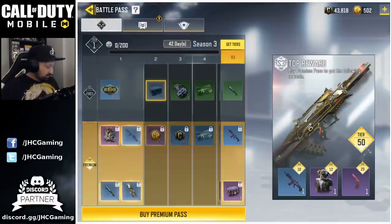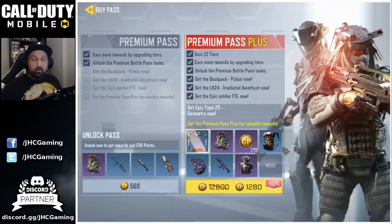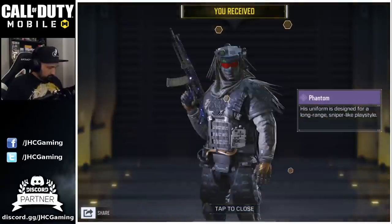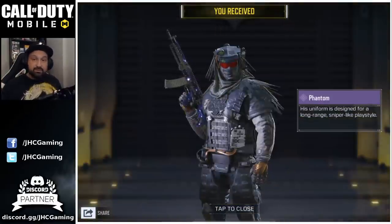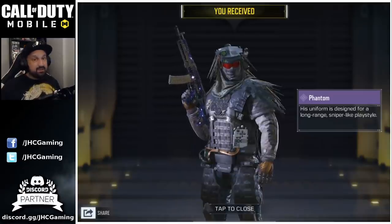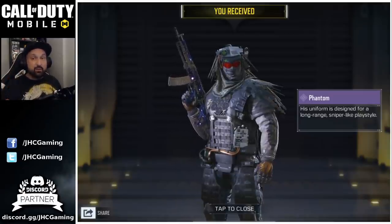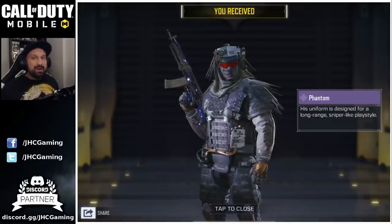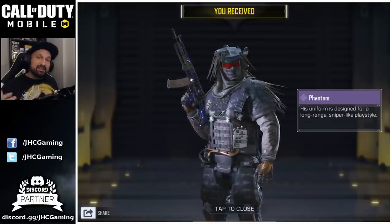Now let's check out the battle pass — we're gonna buy it and check the rewards. The price has been reduced; it used to be 800 points here in Canada, now it's 560, so that's good news. We purchased the battle pass and we got the Phantom skin — there's a lot of hype for the Phantom skin, some guys have been waiting for this since season 1, and probably in season 3 they're gonna be selling more battle passes than ever since the global launch.